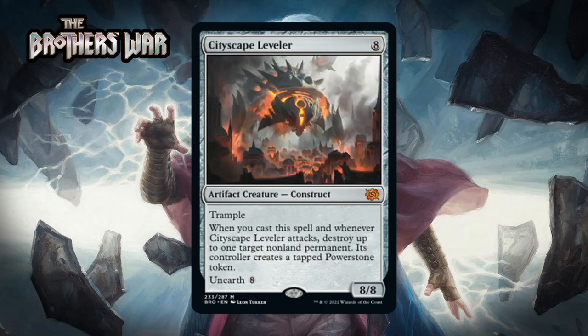Next up it's Cityscape Leveler, which for eight generic is an 8/8 artifact creature construct at Mythic Rare with trample. When you cast it and whenever it attacks, you destroy up to one target non-land permanent — its controller creates a tapped Power Stone token — and it has Unearth eight. This costs a lot, but Power Stones make it easier to cast, and this thing is really powerful. Your opponent might get a Power Stone back, but destroying a non-land permanent on cast and on each attack quickly becomes a problem. And even if they deal with it, Unearth means they'll lose one more permanent when it comes back to attack. In most formats something this costly wouldn't be a bomb, but in this format with Power Stones it is. I'm giving this an A-.